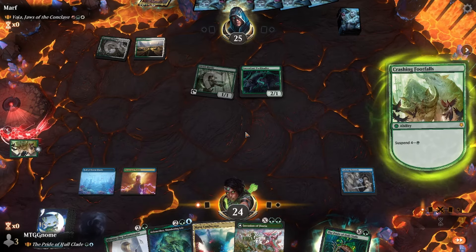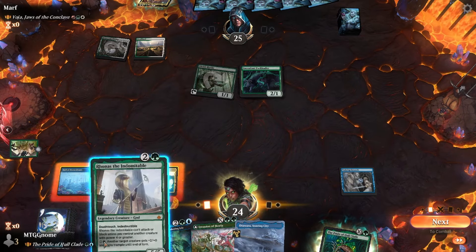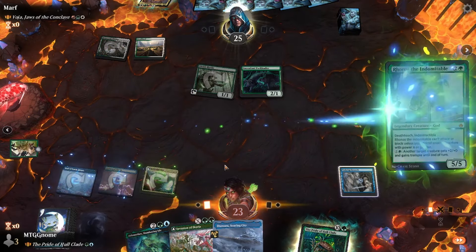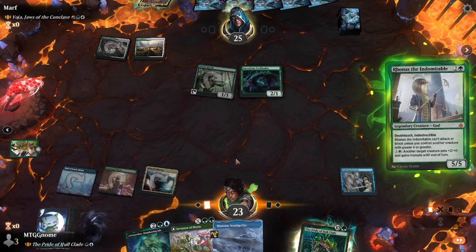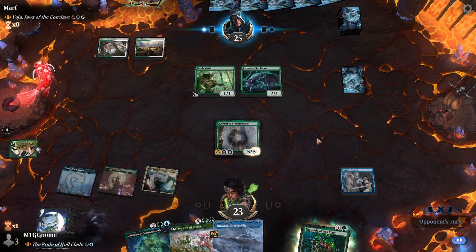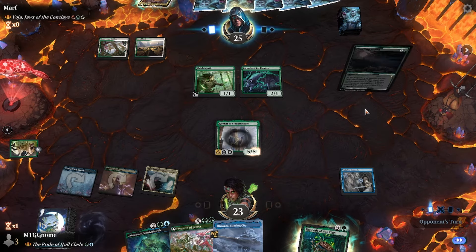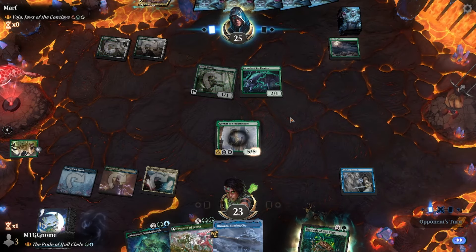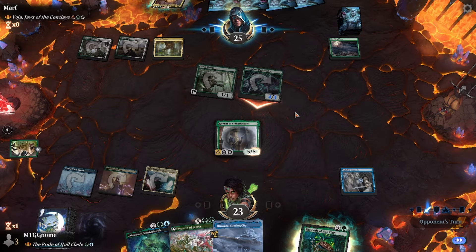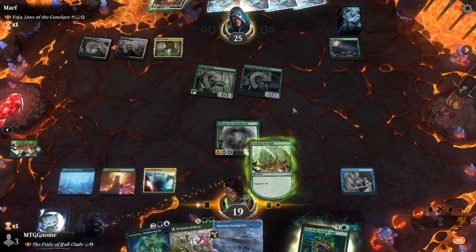We got the Crashing Footfalls — that's gonna be nice. Little War is pretty good. Let's play Ronus. Hopefully they don't Swords to Plowshares it. Oh, are they mana screwed? They kind of are. Table of Passage — without a fourth land that kind of sucks.